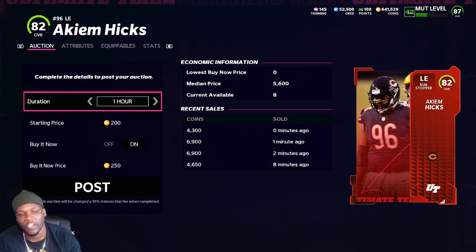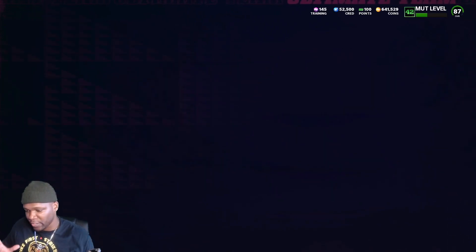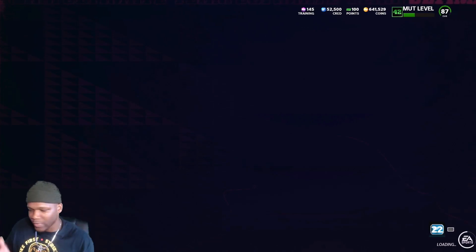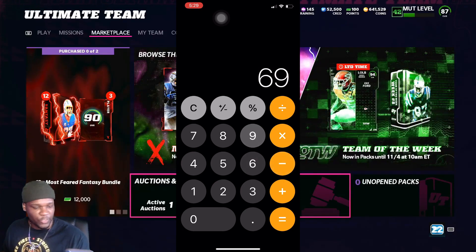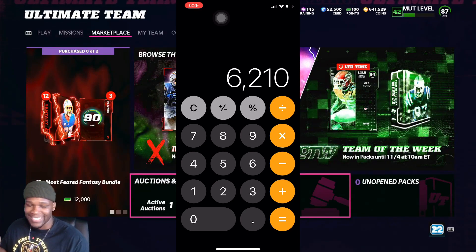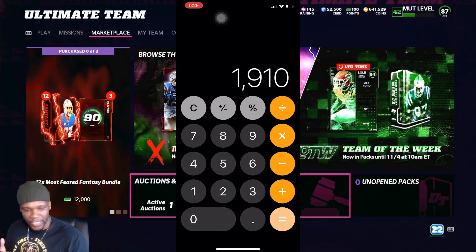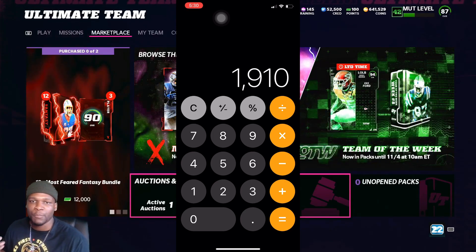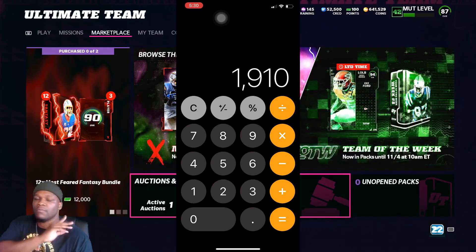We see that one minute ago he sold for 6,900, and two minutes ago he also sold for 6,900. Bought him at 4,300. Every time you sell a card on the auction block, you get taxed 10%. Ten percent of 6,900 is 690, so we subtract 690 to get 6,210 coins back. Then we subtract the 4,300 we paid, and we get 1,910 coins profit — that's how much we made on that card we found in less than 10 seconds.